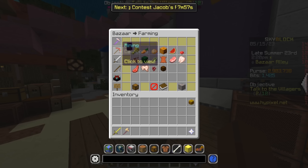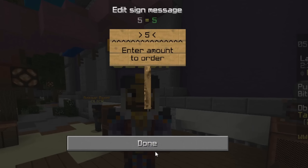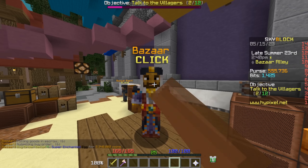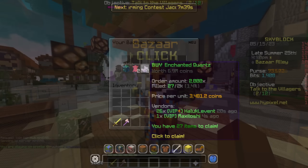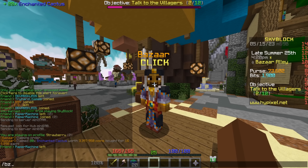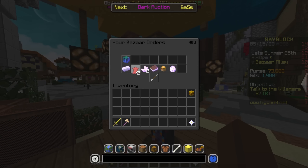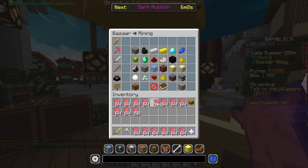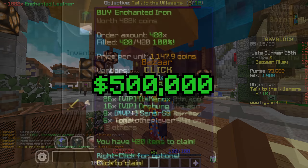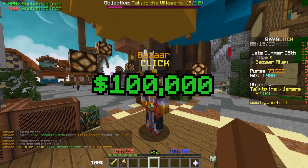We only have 3 million left to spend, so we're gonna purchase super enchanted eggs — let's buy four of them. Now we're gonna go AFK and see if the orders fulfill. After going AFK for a bit, some orders have filled: enchanted cactus should get about 450,000 profit; about half the enchanted leather order fulfilled, spending 8.7 million for about 500k profit. We also bought 420 enchanted iron for 482,000 — a small profit of almost 100k.